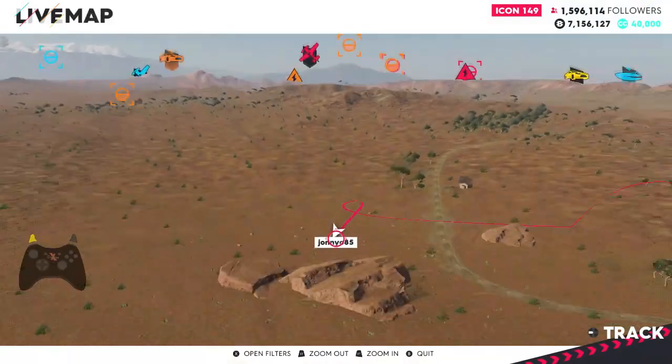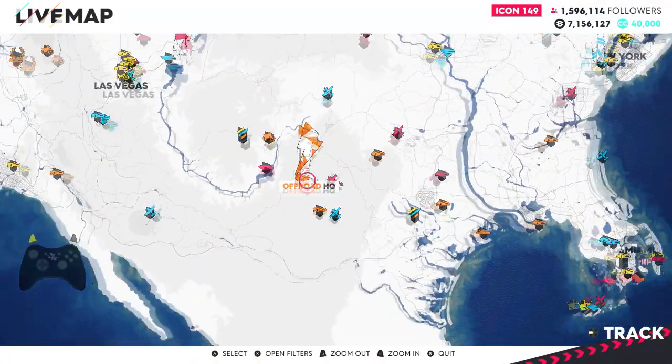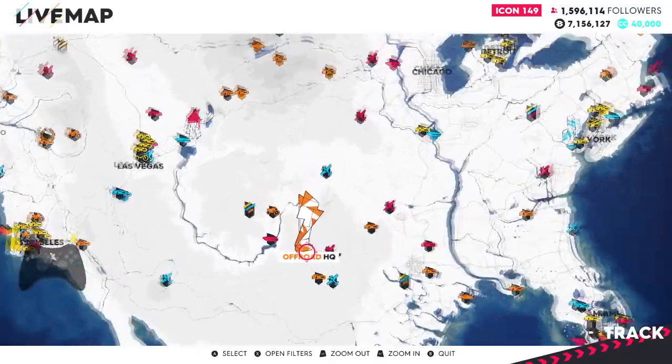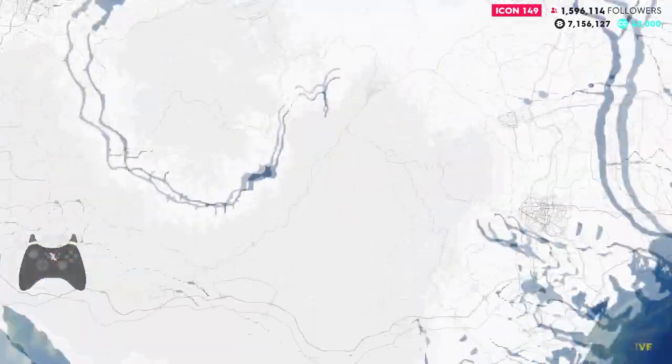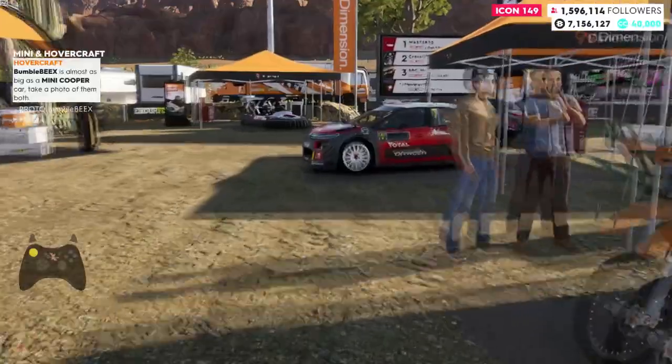Now we need to go off to the Off Road HQ, and the Off Road HQ is just here. So we enter here. Right, so once you've spawned, we've got our conditions: we need a Bumblebee Cross and a Mini.